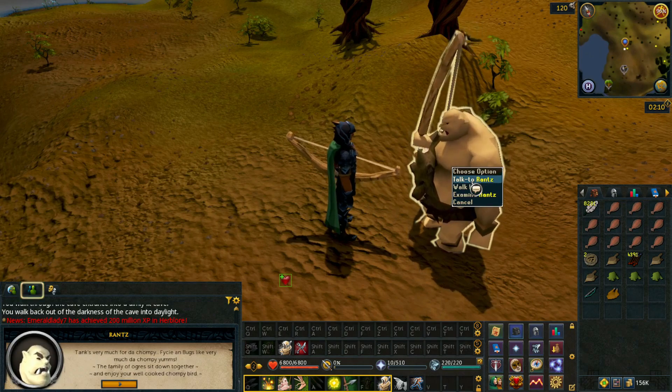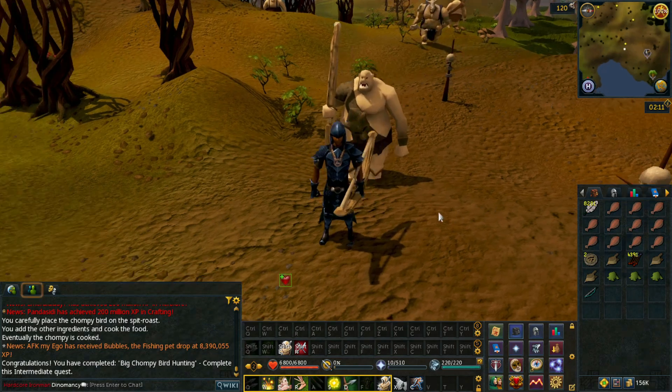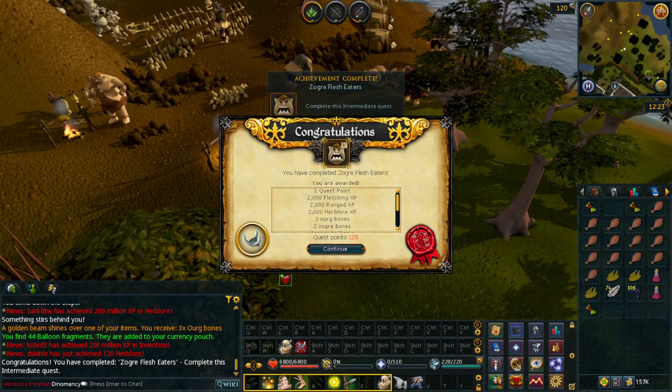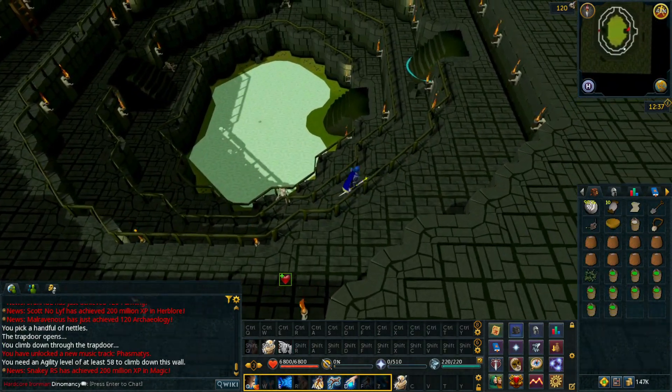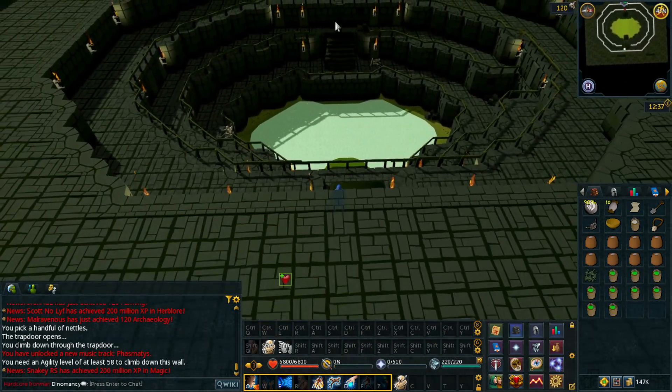The first quest is Big Chompy Bird Hunting. This quest is also important for when we ultimately do Recipe for Disaster as well, so it's an important one to finish up. All done with the next quest in the chain — Zogur Flesh Eaters. I'm actually not going to wait for the Gilded Altar; I'm going to use these Ogre Bones right away.